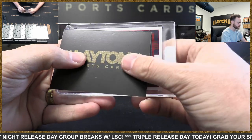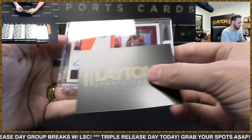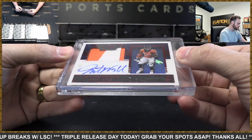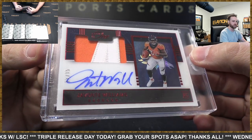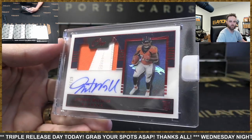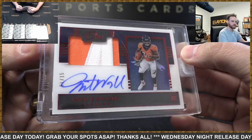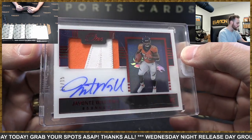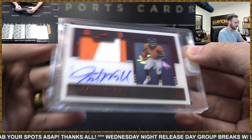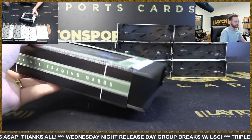Got some red, some navy blue — it's a rookie, got a shadow box. It is Broncos — Javonte Williams! Those are sick. That's to 15 — awesome hit, Broncos. I think these are technically the premium. That looks like a letter patch maybe. Nice Javante for Denver to 15.